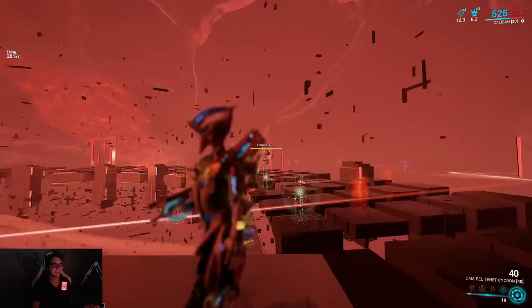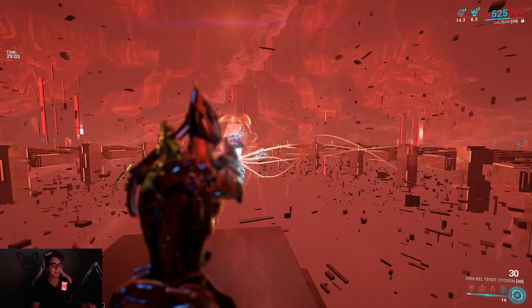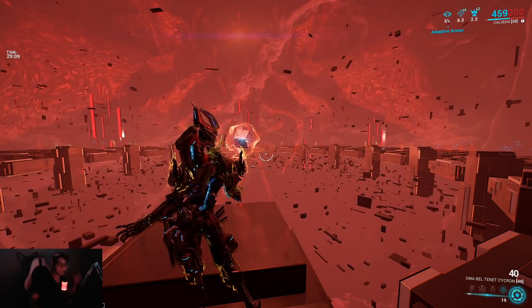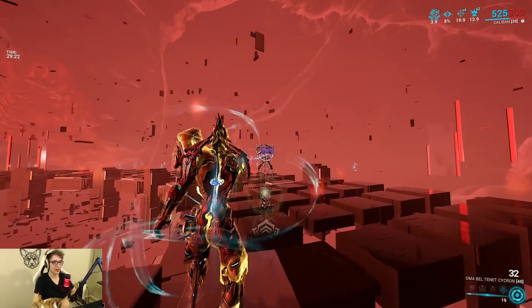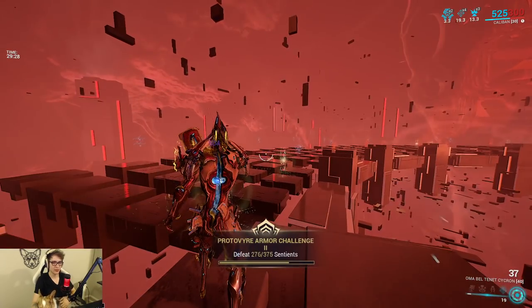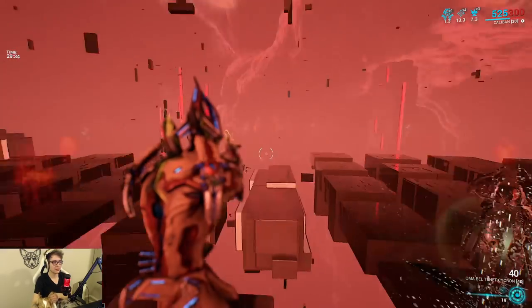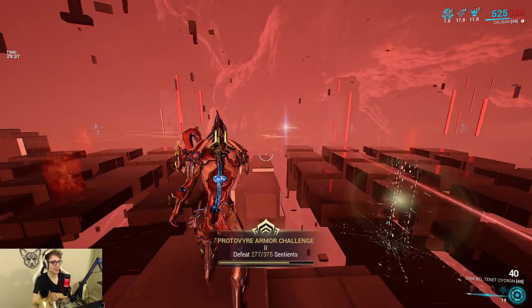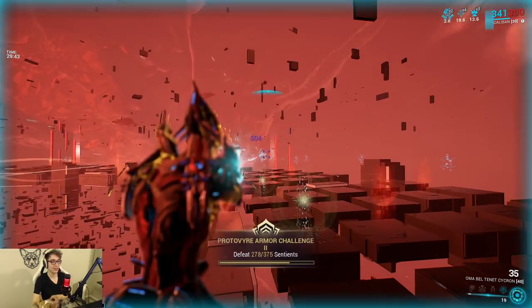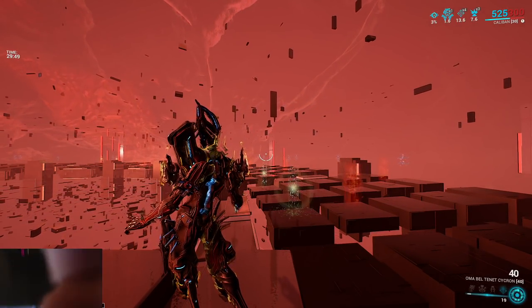Generally, just get it done. You should be good to go once you get that little cluster of notes — you are 100% good to go. Just chill there. A Sentient should spawn every one to five or so seconds. Sometimes it'll take a little bit longer. Sometimes one or two will spawn at the same time within seconds of each other. Once you kill all of the Sentients and it says challenge complete, Proto-Vire armor unlocked — you can just straight up jump out, abort the mission, and grab the Proto-Vire armor.